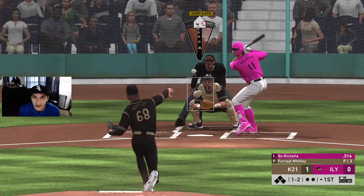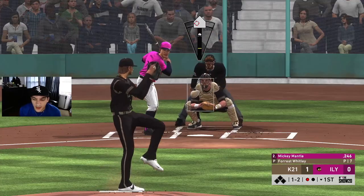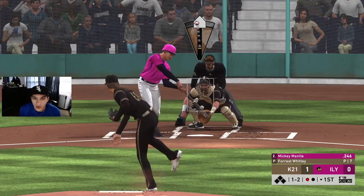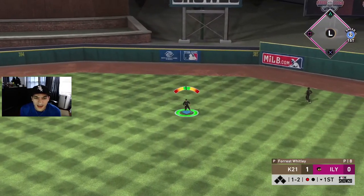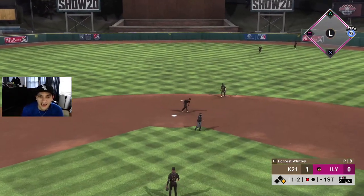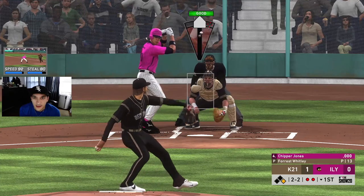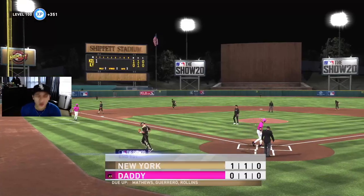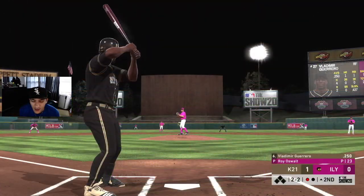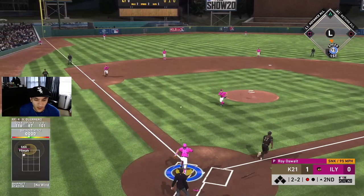Going inside with a sinker, didn't hit the inside spot, still got the swing and miss. One-two, hung that 12-6 — hard hit, but second base gets it. Trying to dot this cutter — he was early, swing and miss. Hey, two strikeouts for Whiteley, not bad.